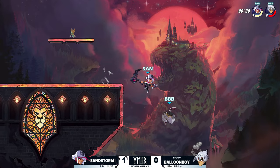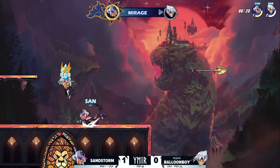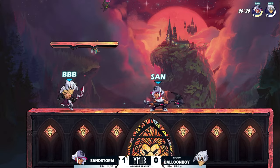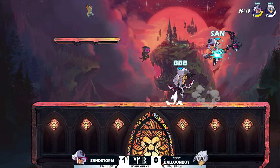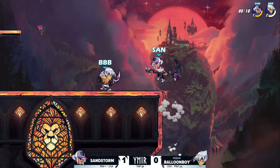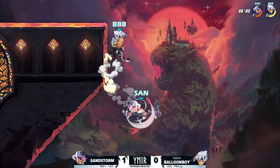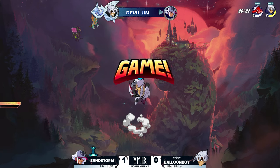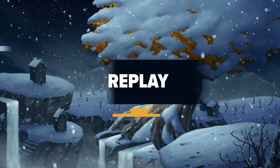So Balloon Boy was the one who did the adaptation. Sandstorm getting that active input on the delight, throwing the other way — off the stage but into the blast zone — very strong. Nice four or five piece from Sandstorm trying to go for another side light to bait the dodge and then go for the delight into the recovery. But Balloon Boy goes for the instant dare off the stage again and gets the sair as well while avoiding the weapon toss. That is a two-stock for Balloon Boy — brutal!